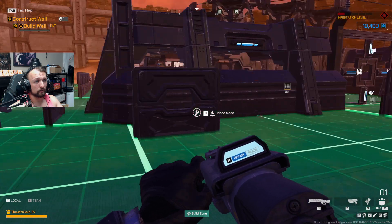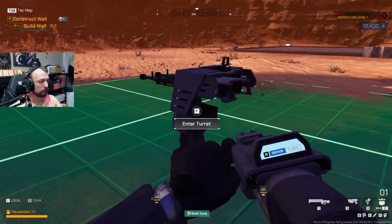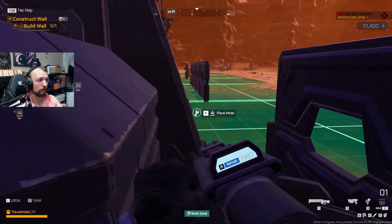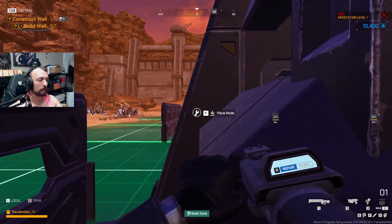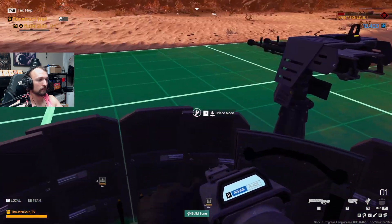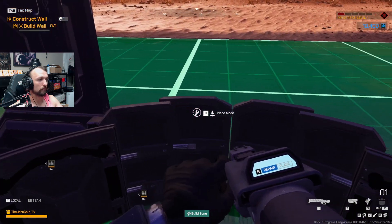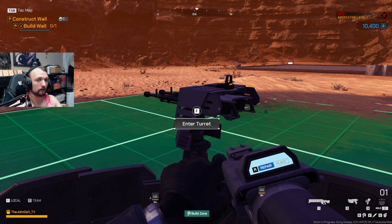Another strategy is having a Bastion at each of the corners, deploying their ability. As you can see, you can still reach the outer turret from here. Having this wall with the Bastion here just focusing on repairs is going to be able to repair this turret and keep it safe with its ability. You can crouch for extra safety. The turret operator is still going to be able to shoot over your Bastion wall and clear up the sides while you're constantly keeping them up.